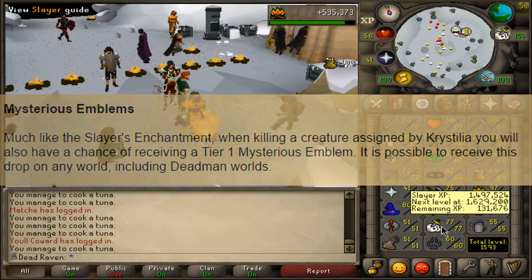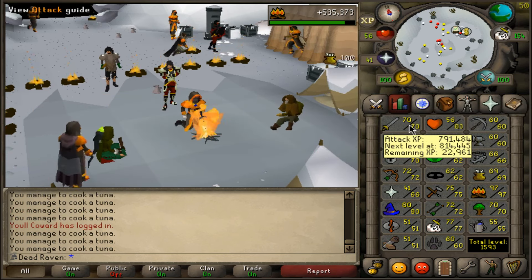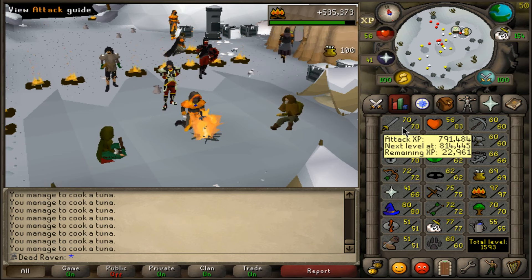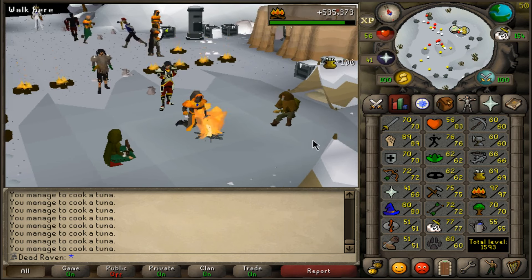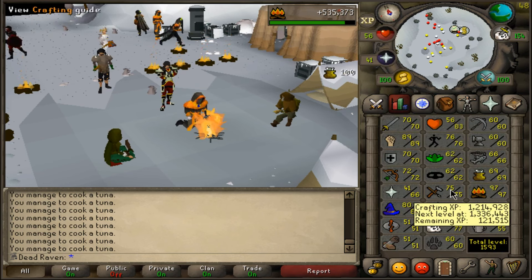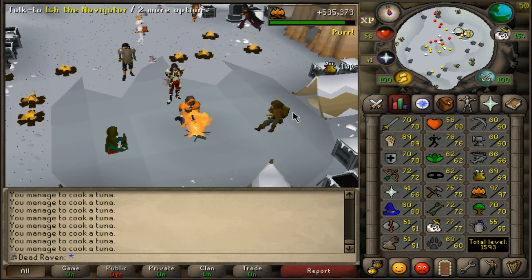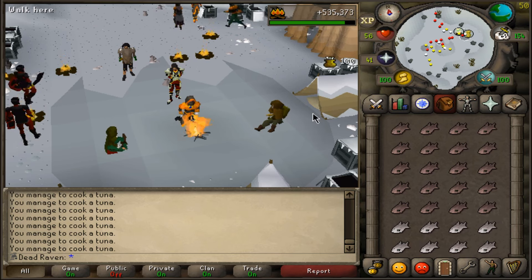We're currently sitting at 77 slayer with 131k XP to go. Combat's almost at 90, strength and 70 attack and 70 defense are pretty close to leveling up — 4k XP until 71 defense and 22k XP until 71 attack. Firemaking has been what I've currently been focusing on lately. With the tracker we have gained 535k XP since last time I streamed, currently at level 97 with only 100k XP left until 98.